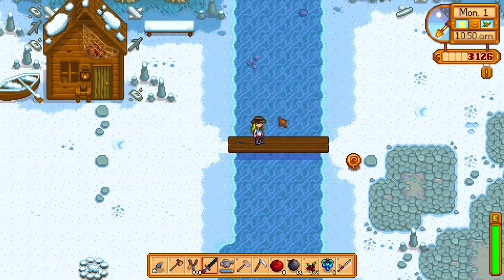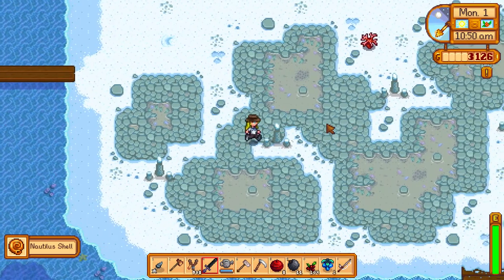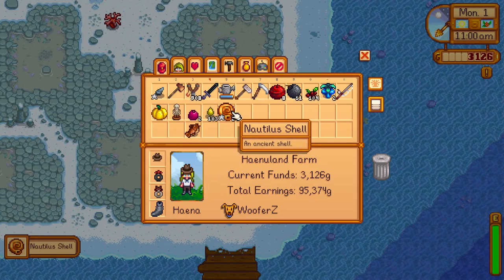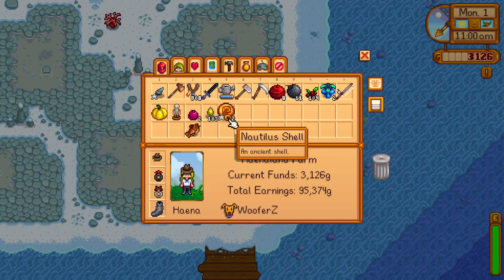To find Nautilus shells, just go to the beach and loot them from the ground. I haven't seen them ever, but now I got two at a time, so maybe they are only during the winter? Who knows. I got them on the beach though, and I got two at a time. Wow dude, two at a time.